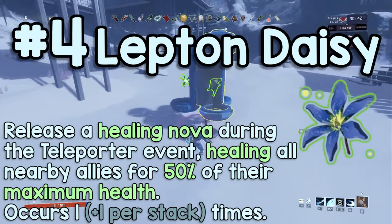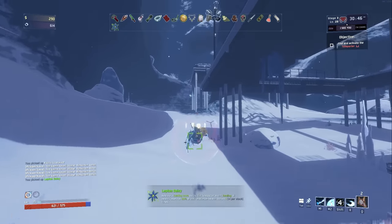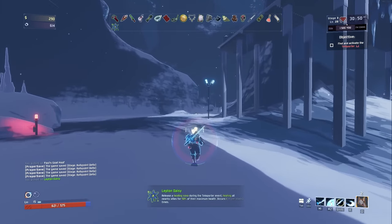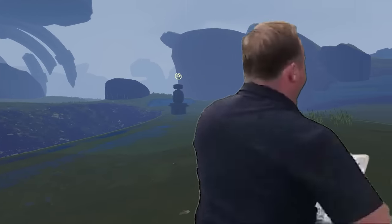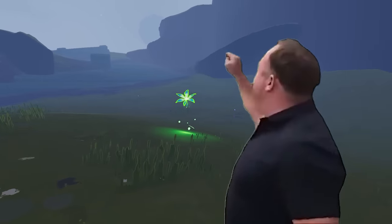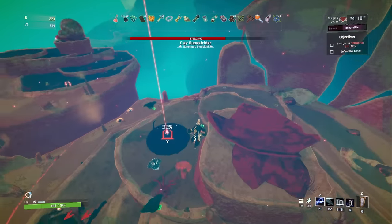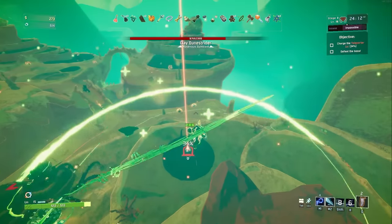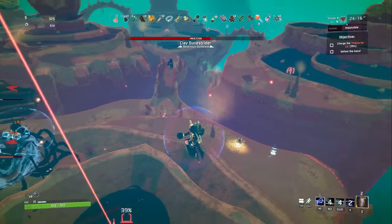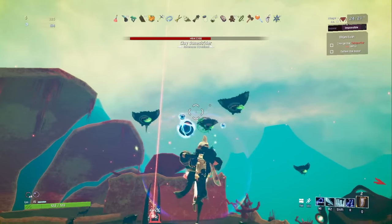Number 4: Lepton Daisy, often called Slept-On Daisy, but it's not slept on because it's genuinely one of the worst items in the game. This item creates a healing nova during the teleporter event. While the description says periodically, what this actually means is one time. This item works one time per stage, and that's it. Stacking this item will give you one more use per stage.